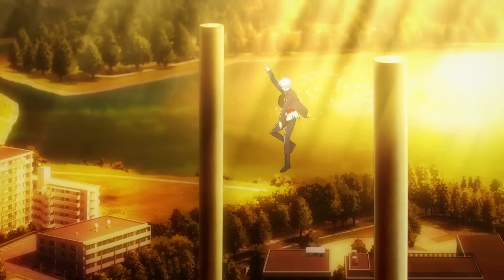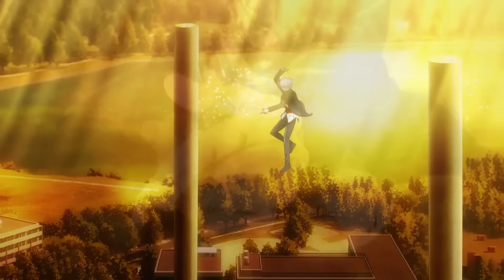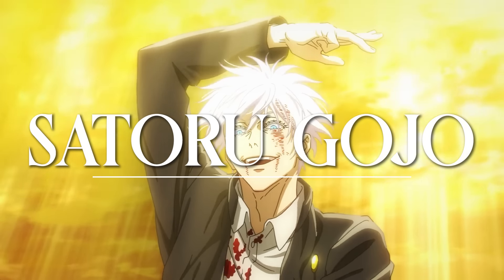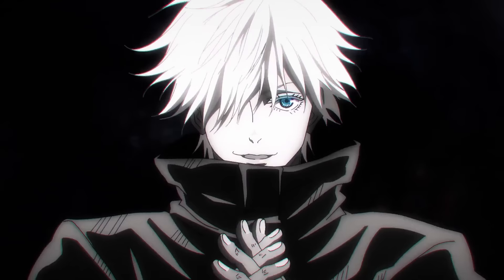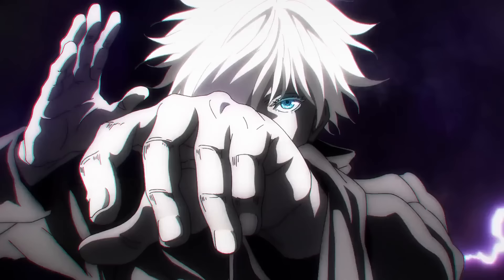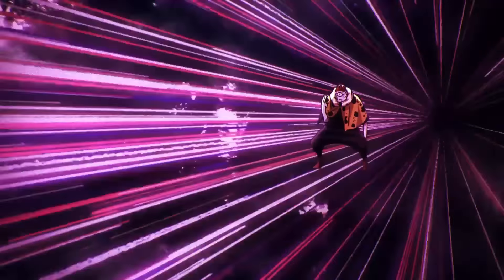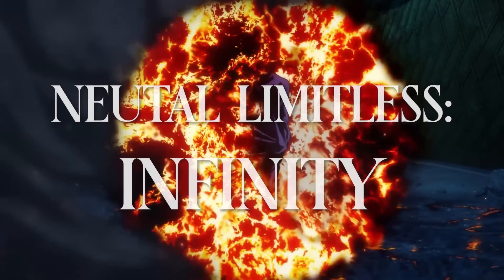The strongest sorcerer of the modern era, the Honored One, Wielder of the Six Eyes, Satoru Gojo. Without a doubt, one of the most powerful characters in the entire series, Gojo holds an extensive arsenal of abilities that place him far above the rest. From existence erasure through Hollow Purple, to information overload through Unlimited Void. However, in today's video, our attention falls onto the crutch of Gojo Satoru's powers: complete invulnerability through the use of the Infinity technique.